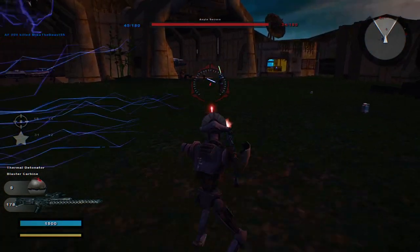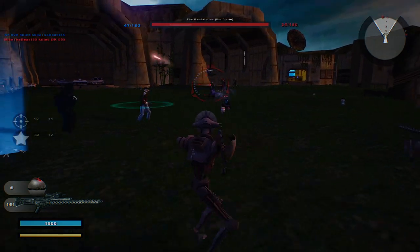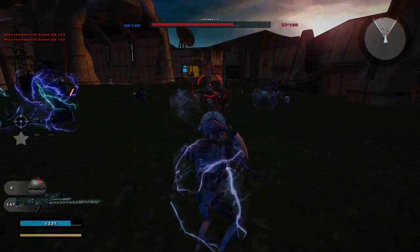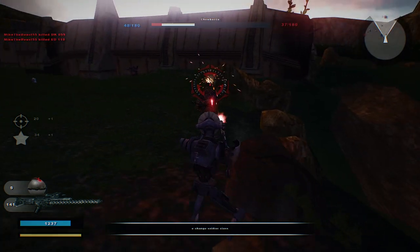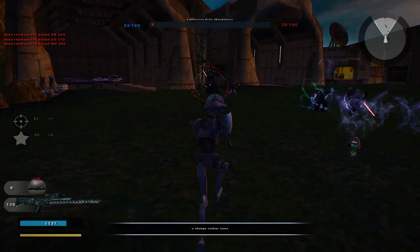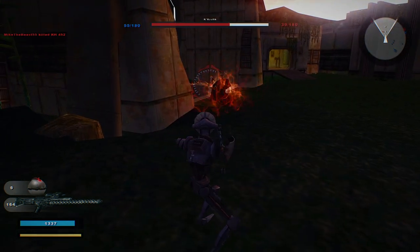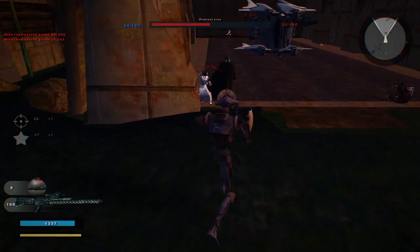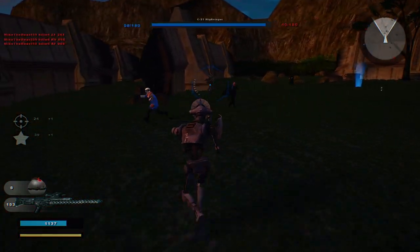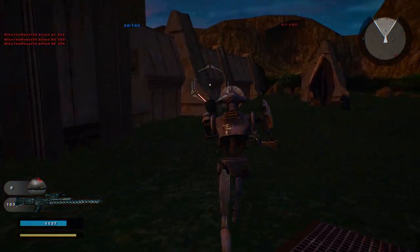Alright, what about the other command post over here — C-21 Heisinger. Come on, Chewbacca. I'll take that health, thank you. Aren't you a little short for a stormtrooper? I'm not a stormtrooper though — I'm just a regular droid. Alright, can we sneak through here? No, we can't — okay, it's just a building.